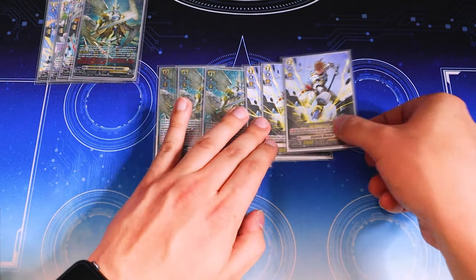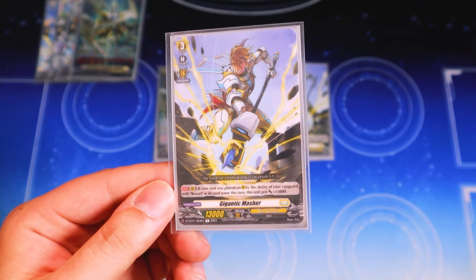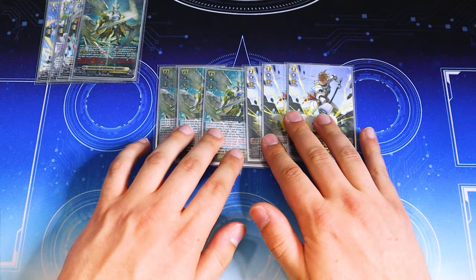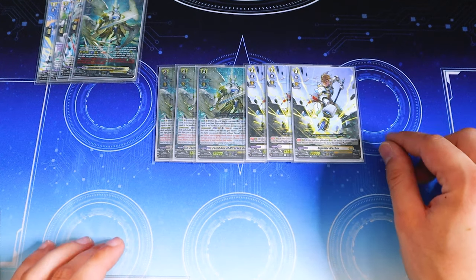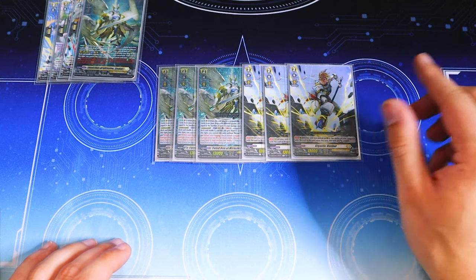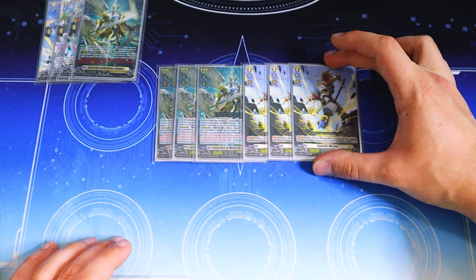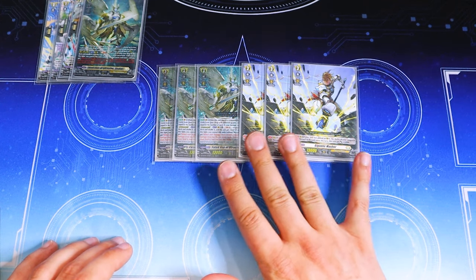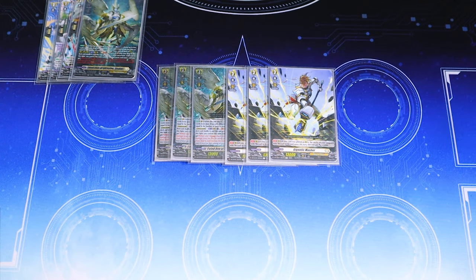I decided to run three Gigantic Masher. Gigantic Masher is a card that gets an additional 15k when you call it from Rezils' skill, so it makes for a really good beater. I do think that maybe three is too much — not in the sense that my hand got too clogged, but I felt like I wasn't really calling it most of the time when I did see it. Two copies is probably enough. The card is still really good, but I think dropping it to two will be better going forward.